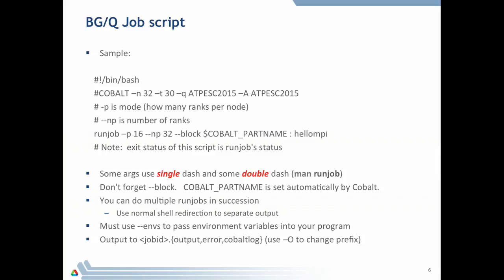Pay attention that some arguments have single dashes, like -p, and some have double dashes, like --np and --block. It's easy to make typos. If you forget the block target it will give a confusing error message. This script runs one thing and then exits — when the script exits, the job is done and the compute nodes are released.